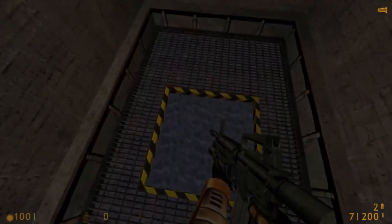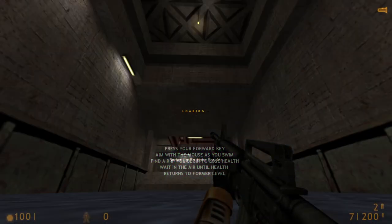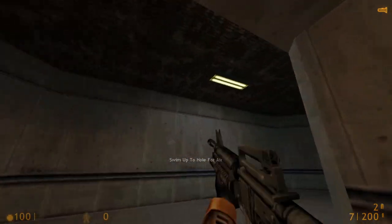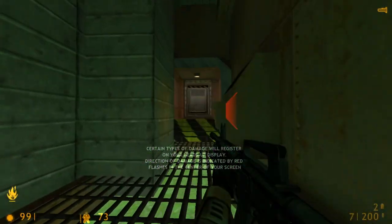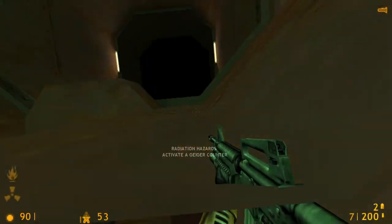Jump up here and the water doesn't really matter. Jump up the stairs. The suit charges actually do give you a bit more momentum compared to what a regular suit would give you. Then you just run down here. You can skip through the fire because the collision wasn't very good.